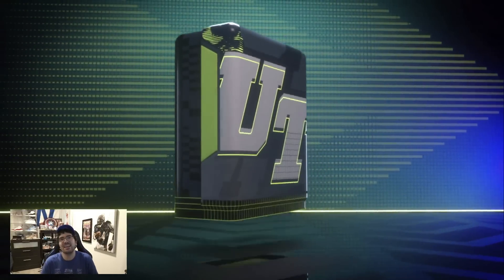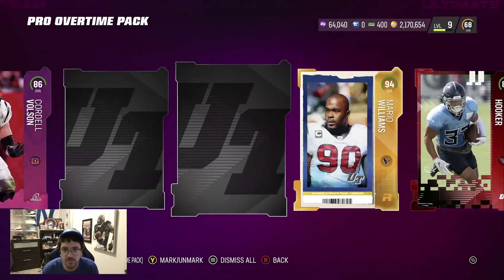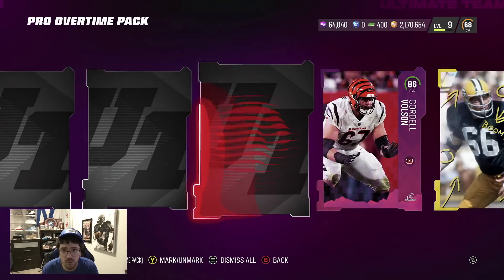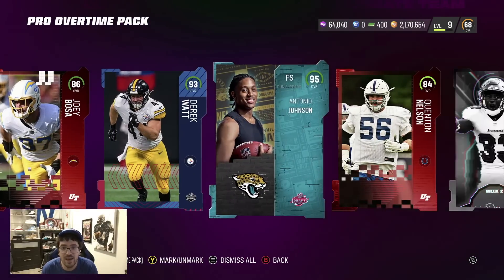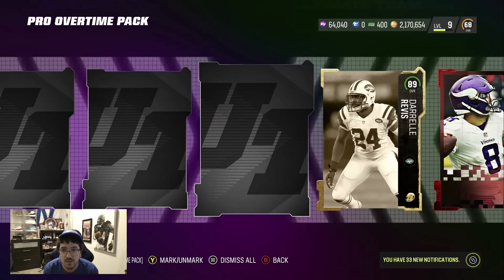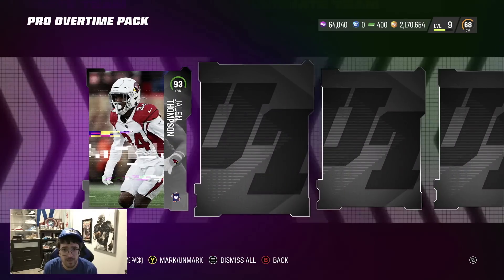Nine packs left — those 93 pluses better be something absolutely insane. 90, 90 — two really good animations with potential and they're both 90s. Come on pro overtimes! Ultimate Legends have been selling holy crap. I don't think we pulled above a 92 ultimate legend in all these packs. 95, 93 — okay this is like our first solid pack: 92, 93, 95, 92s as well.